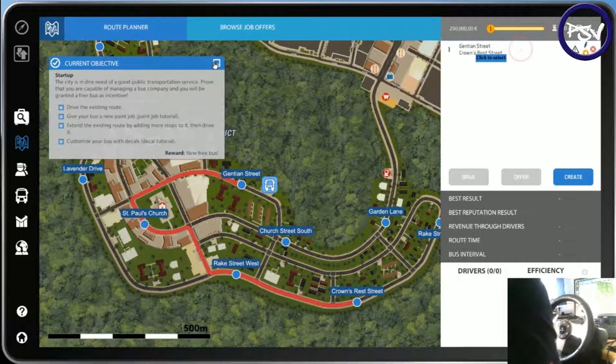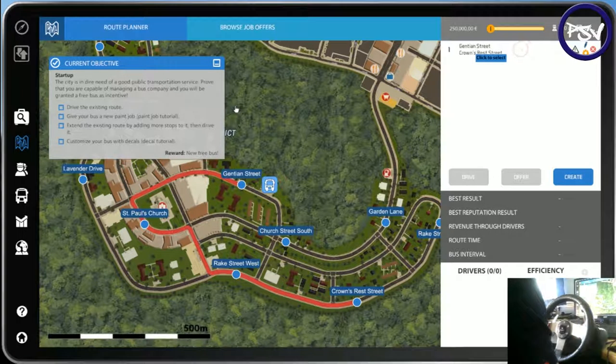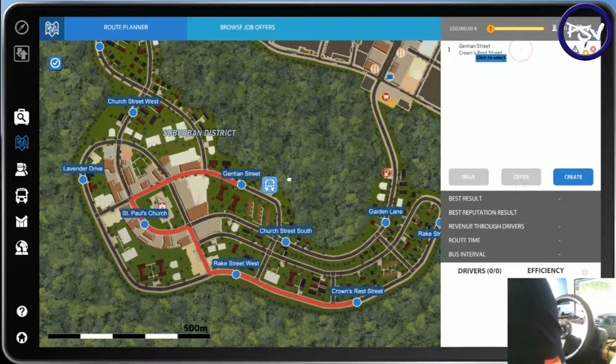So this game is a brand new account. I know what I'm doing on it — I have played this game for quite a bit of time. But we're just going to go through it, it's going to be a few parts to this. And if you like it, we'll do many more videos with the Logitech webcam as well. These are your objectives: to drive the existing routes, give your bus a new paint job tutorial — we know what we're doing. There is an actual main tutorial you can do, but I'm skipping that because I've done it about four times on different accounts.